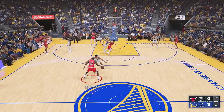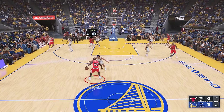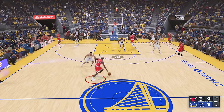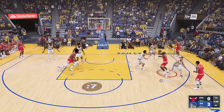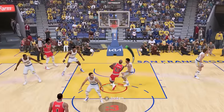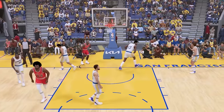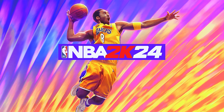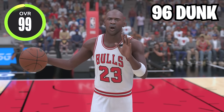Next up we got NBA 2K23 and Michael Jordan is a 99 overall with a 95 driving dunk. We got the all-time Warriors versus the all-time Bulls. I'm gonna attempt a contact dunk with Michael Jordan — can we do it in the first attempt? Six seconds on the clock — come on MJ, contact dunk. Let's see that one more time — bam!